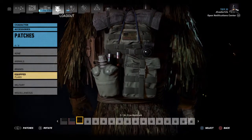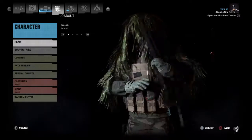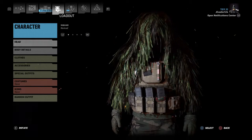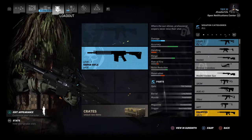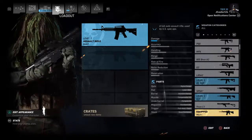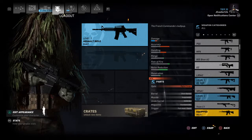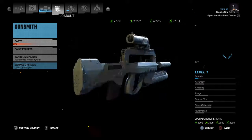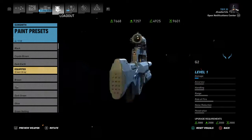You can see the crye multi-cam there. Let me check my loadout for this character. Yeah — for this stealth setup I would use the G2 assault rifle, which I showed in the previous video, in green-gray color.